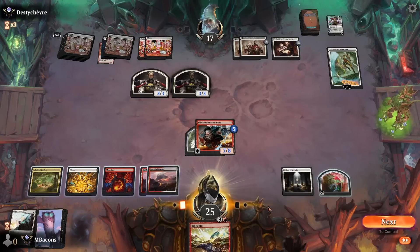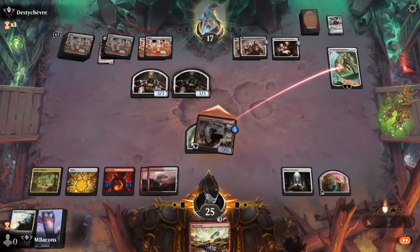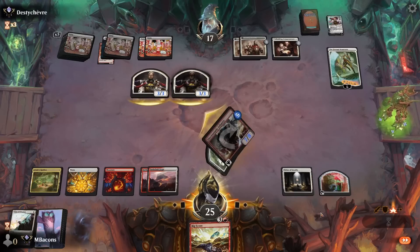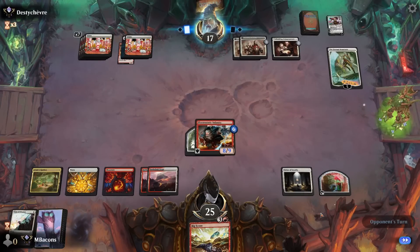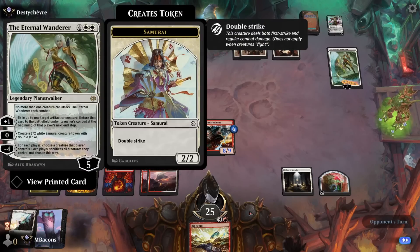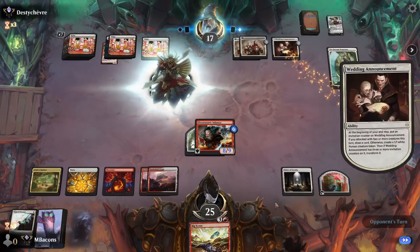Looks like blocking with both to preserve the loyalty level on the Wanderer. Virtue untaps us, so they can exile our Infantry again with that trick they did before. If we don't draw anything good, we can Big Score it away. Opponent makes a double striker — could be counting on the size of the tokens to bail them out. Lucky for us, we did draw — we can Big Score here because Surge is not helpful when they're dealing off the top.